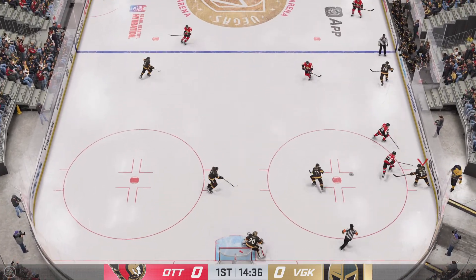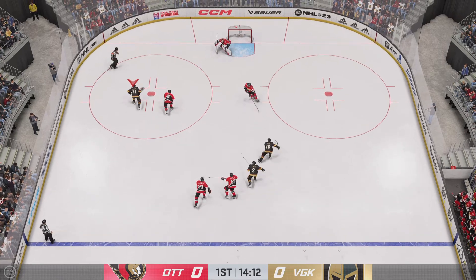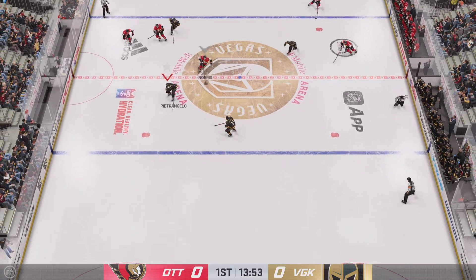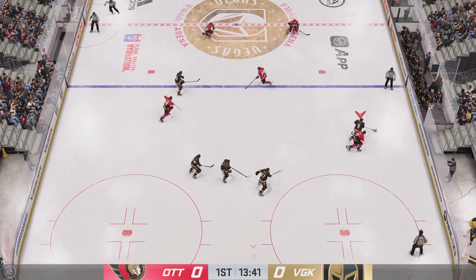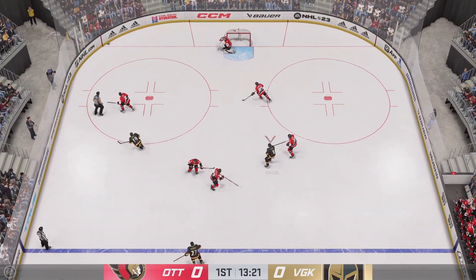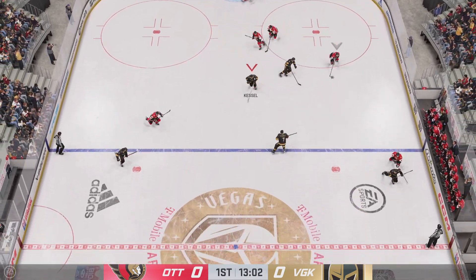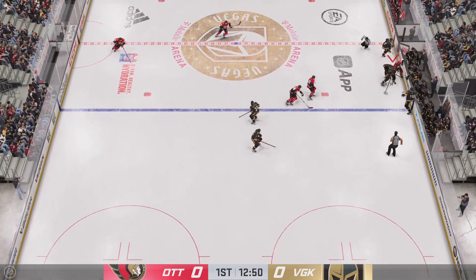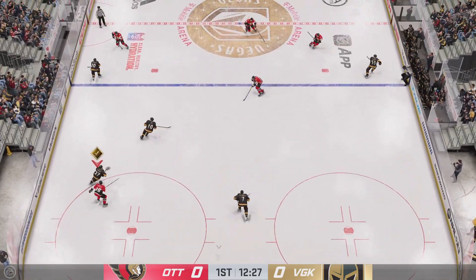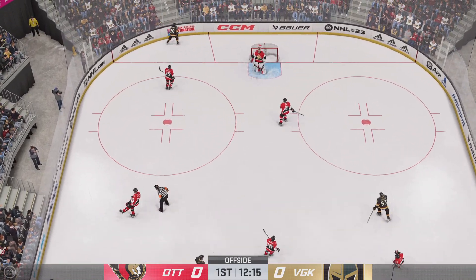The Golden Knights get a hold of the puck along the boards. Gains the zone through center. Here's a feed in front and that's intercepted. Here's a short pass to Norris. Vegas gains control of the puck, slides it over with pace to Smith. Ottawa's got a hold of it against the wall, working the puck deep inside their own end. Picked up along the wall by Petrangelo. Feeds it to Petrangelo. And we'll get a face-off after the offside call.